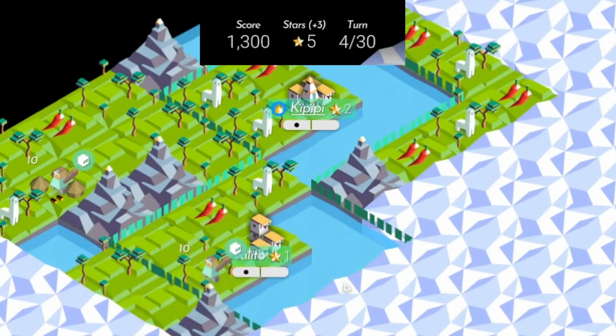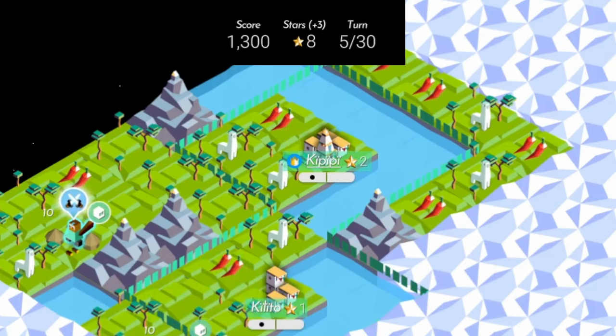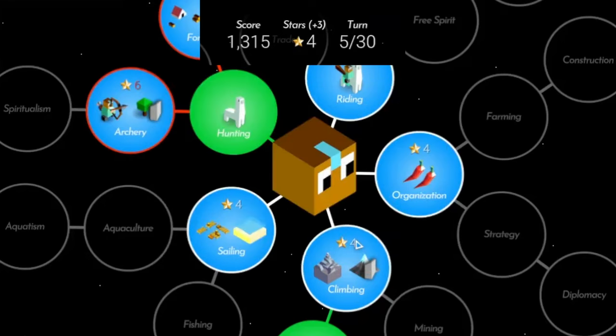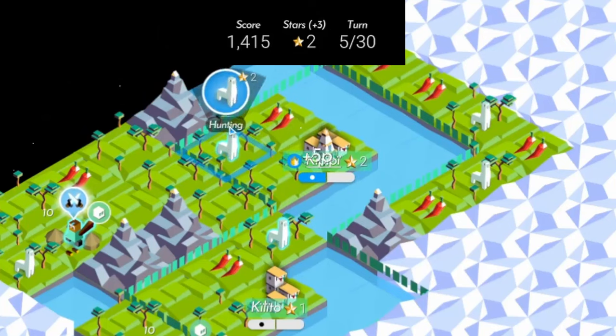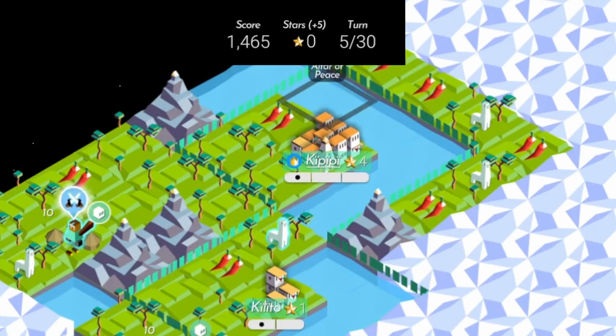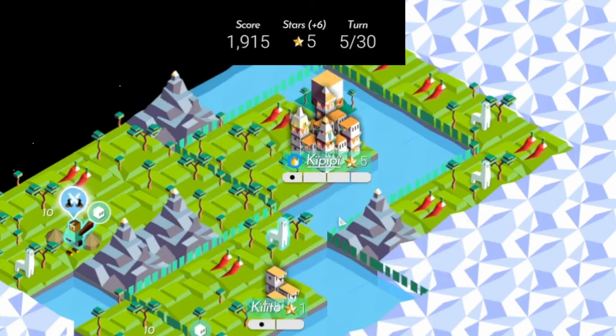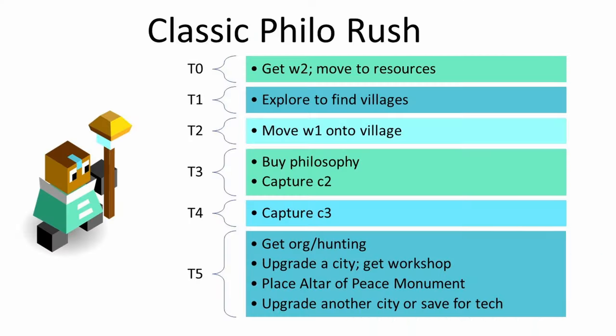So I go for philosophy before capturing the first village. I capture the first village and continue exploring. On turn five, I complete the pacifist task and get the monument. I get a tech, upgrade one city — usually the capital — and place the Altar of Peace monument to get five stars back. I use those stars to upgrade another city. Classic philosophy rush works better for larger maps or water-heavy maps where you do not have parallel resources in your capital and other villages — get philosophy before capturing your first city. This gives you seven stars per turn at the end of T5 and that 33% discount on all future tech costs.